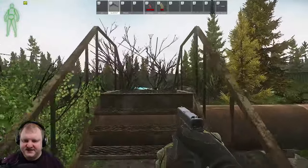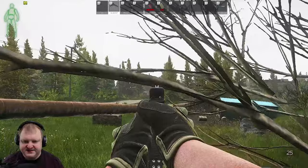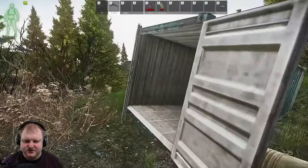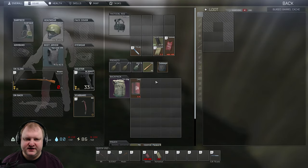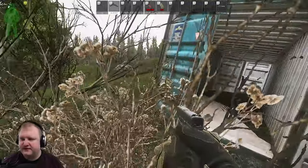We're coming up on secret stash number 8 — very simple to find. This here is the bus station. Three story dorms, two story dorms. And in front of it we have this blue container. Inside this blue container you can find number 8. Just be wary when you go in here because people like to chuck grenades in here, so make sure nobody's around.